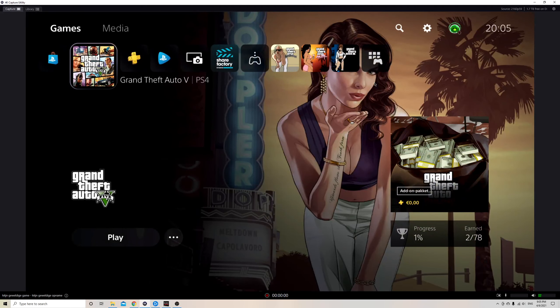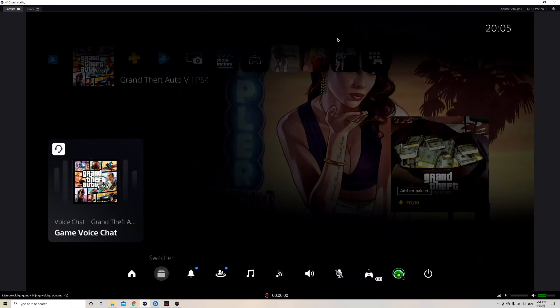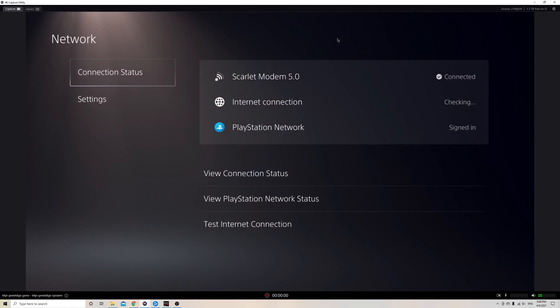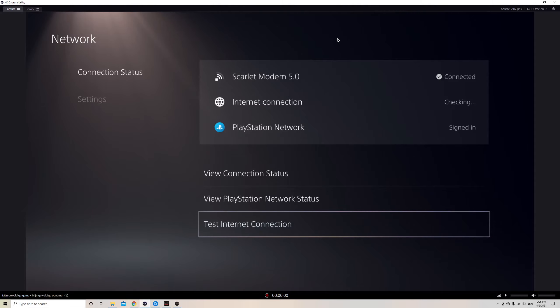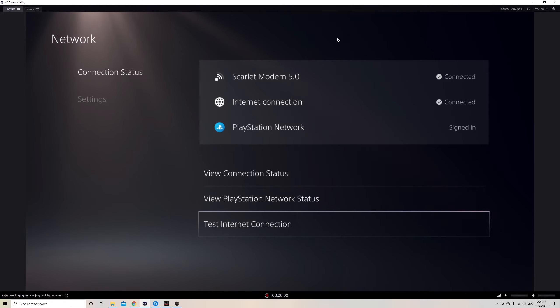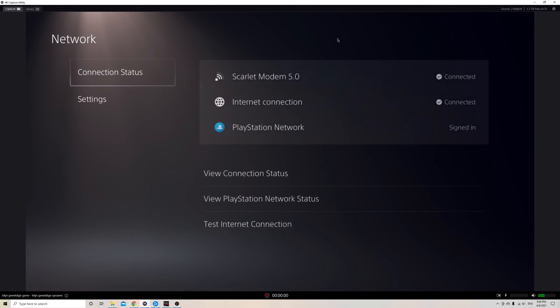Another fix would be to make sure that you have a good internet connection. Go ahead and test your internet connection on the PlayStation — go to Network, then Network Settings, and test your internet connection there. You can also do that on PC and Xbox. Make sure that you have at least about 8 Mbps of download speed and about 1 Mbps of upload speed. That will be pretty much enough, and if you encounter any problems you can use that to test your connection.